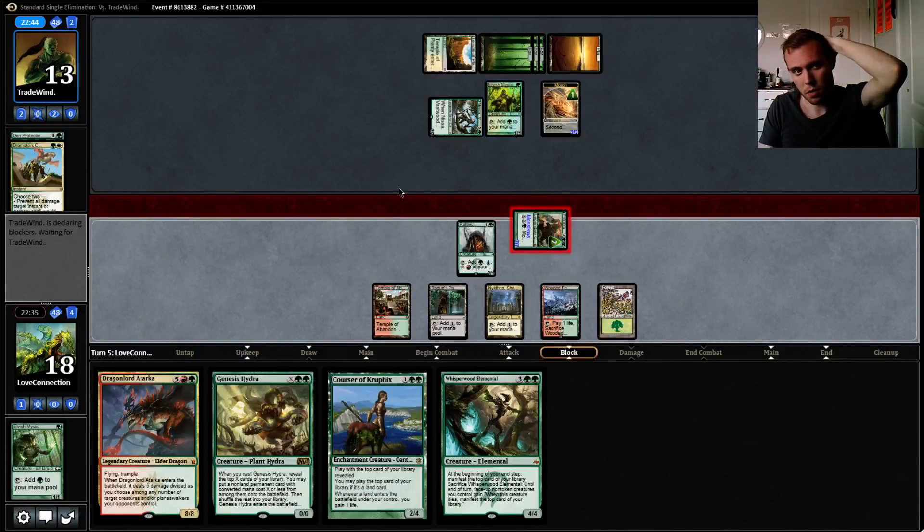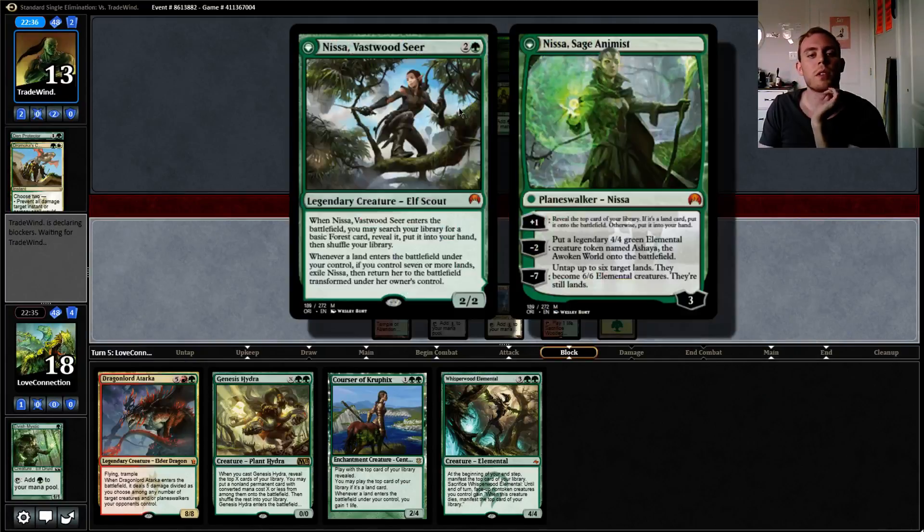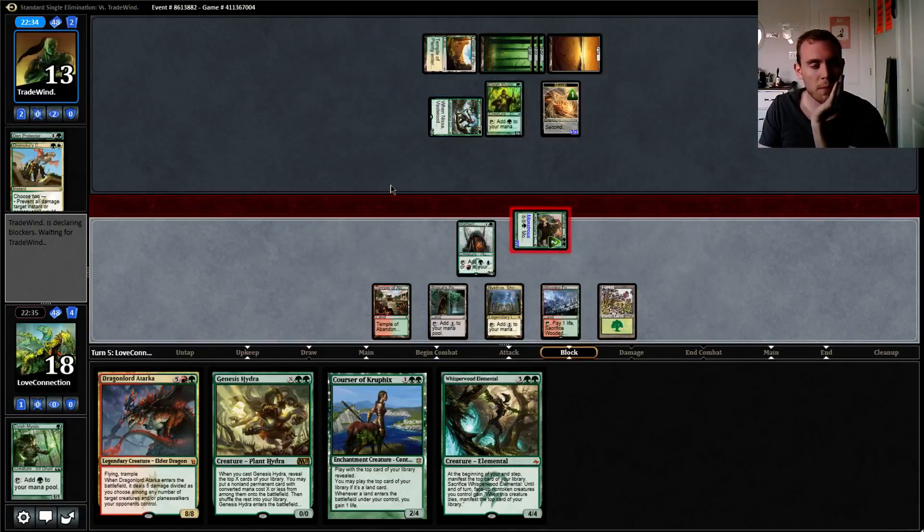So right now he's probably thinking of chomping with the Elvish Mystic — he needs to. I'm not going to be too concerned with this Nessa right now; it's not close to even flipping. His turn, he's going to give back Jarmoka's Command — the one supposed to fight our Whisperwood Elemental.